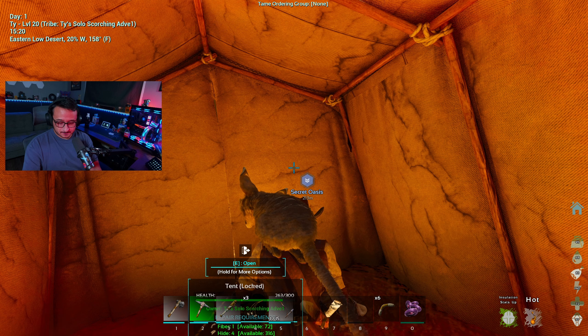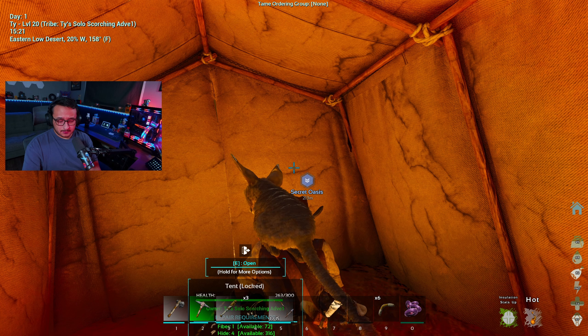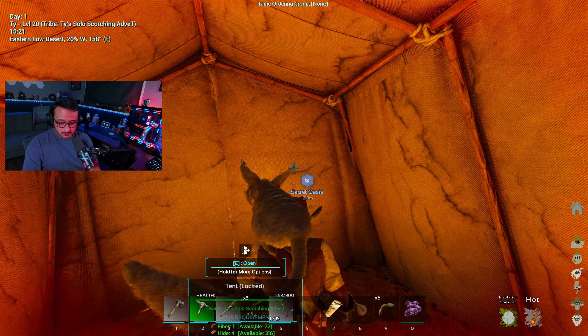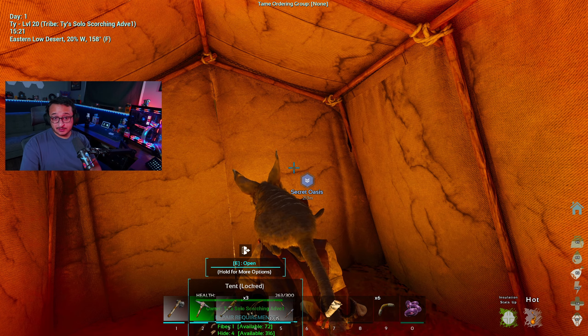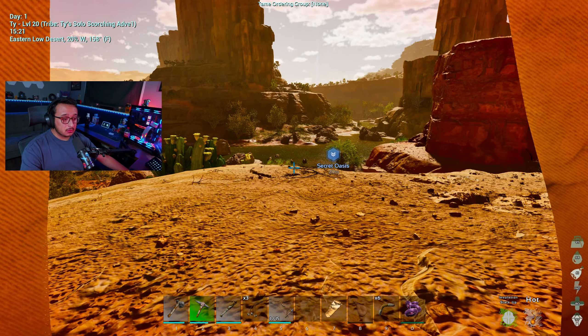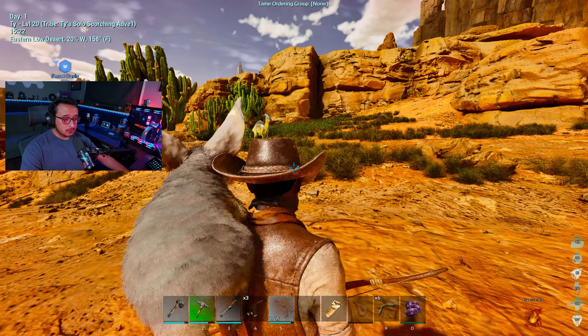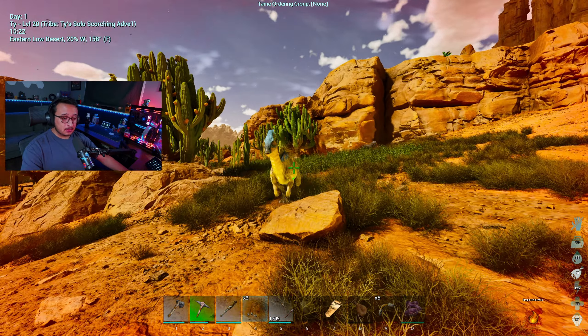I'm gonna keep looking a little bit longer — oh gosh, we got a super heat! I have to hide, probably got about a minute. I just want to get down closer to the water — that's the safest spot. It's too hot. At least we had rain, then thunder, then super heat. Then I thought that was a raptor — I actually saw one earlier.